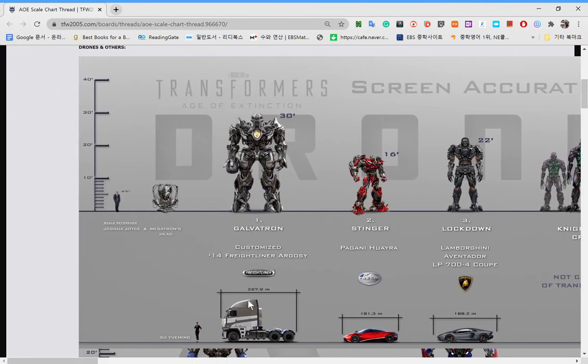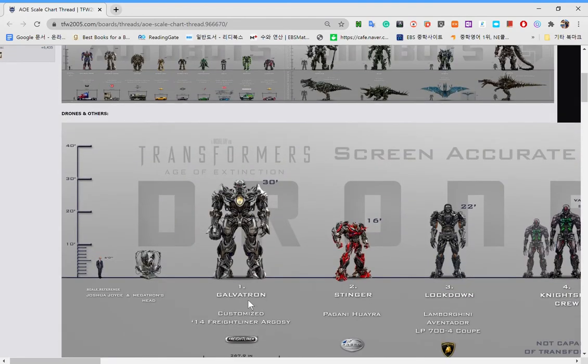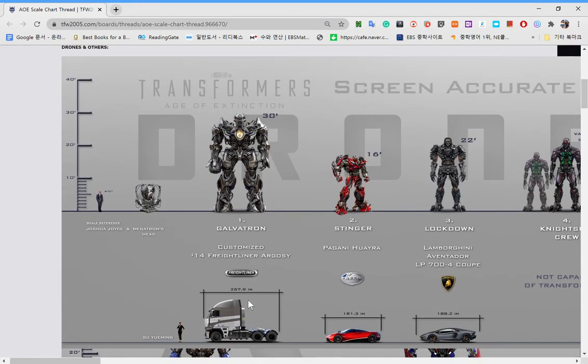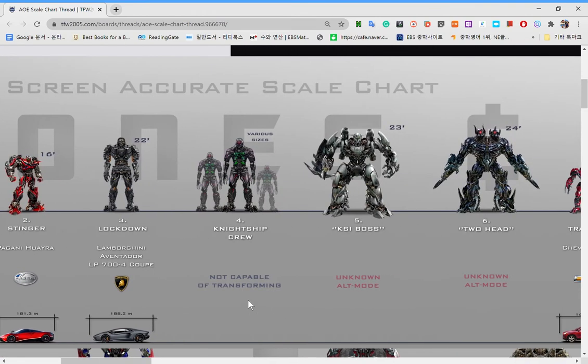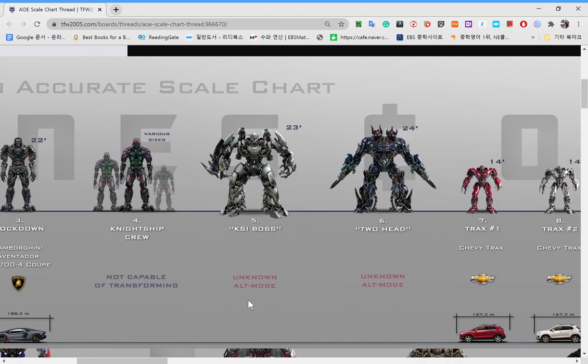These guys are pretty cool. This is Galvatron — now Galvatron is another version of Megatron. And Stinger, you know that guy. Megatron's head is bigger than the size of Galvatron's head. Now this is Stinger. And this is Lockdown. And this is the Night Ship Crew — I don't know what this is. And the KSI Boss.